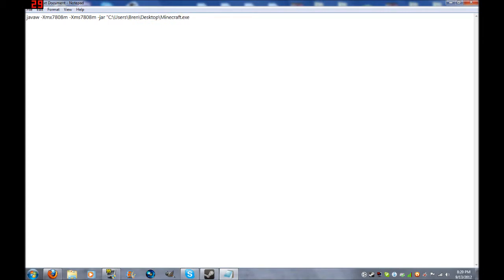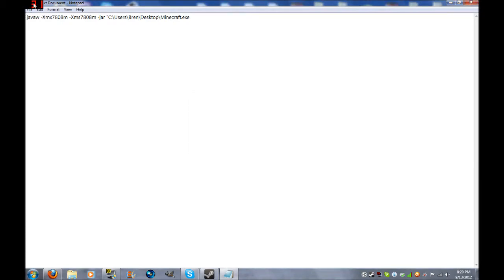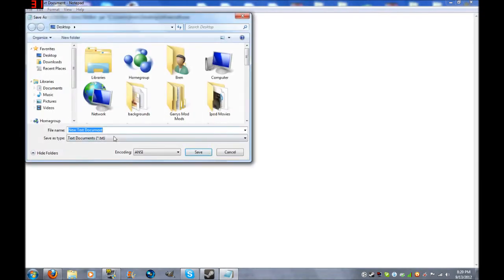Then you go to File, Save As, make sure it's set to All Files, and name it R-U-N run dot B-A-T. Save it to your desktop and click Save.